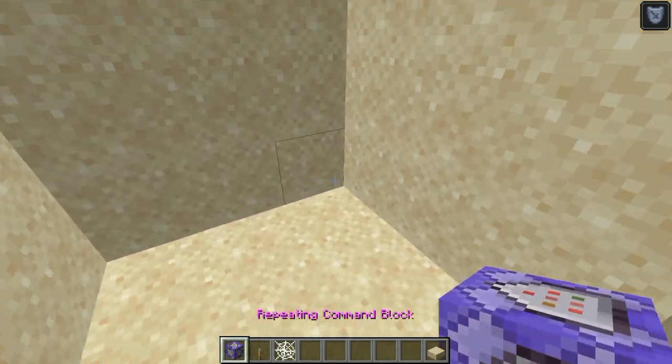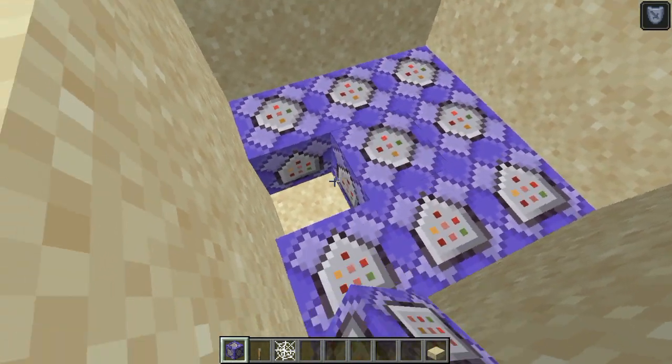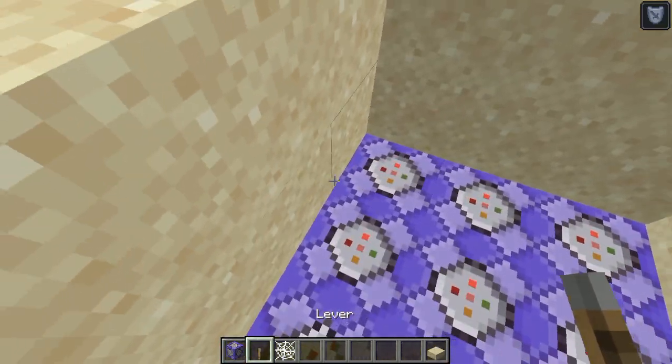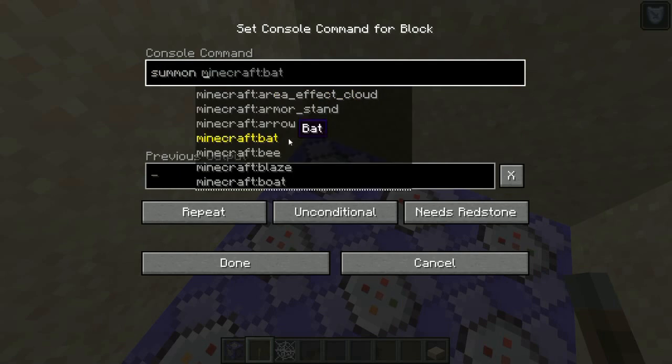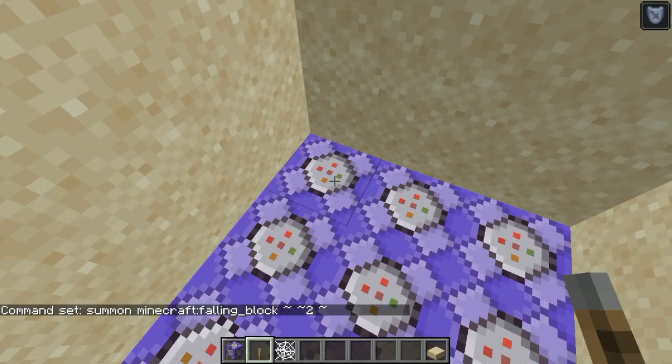Now what you're going to do is place a bunch of repeating command blocks. This might take a little bit. Now what we're going to do is go into each command block and summon a falling block — it's a sand block that's falling — and you put that command on every command block.